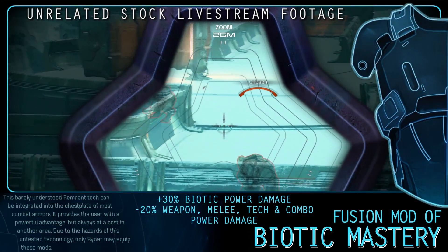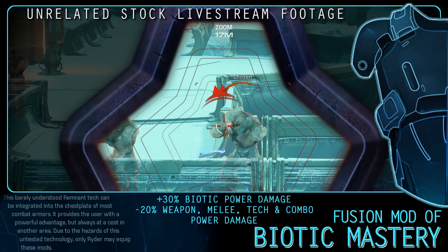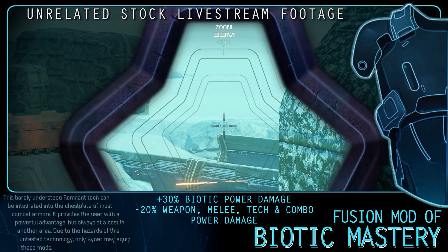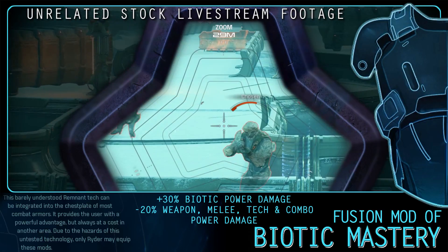The Fusion Mod of Biotic Mastery increases your Biotic power damage by 30% but decreases your weapon, melee, tech, and combat power damage by 20%. This Fusion mod can be gained by defeating the Architect on Eos. It is an almost purely Adept mod, though it has its uses elsewhere — but for the Adepts out there, this is an insane beast of a mod.